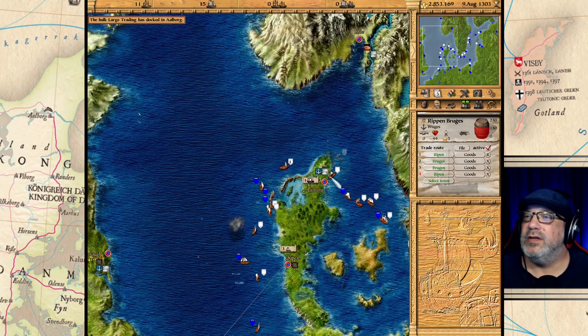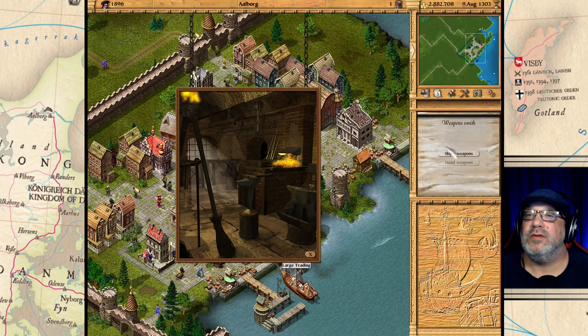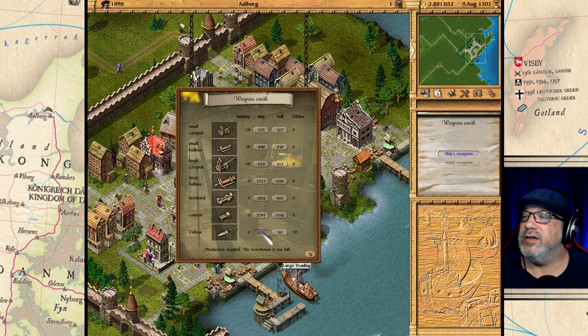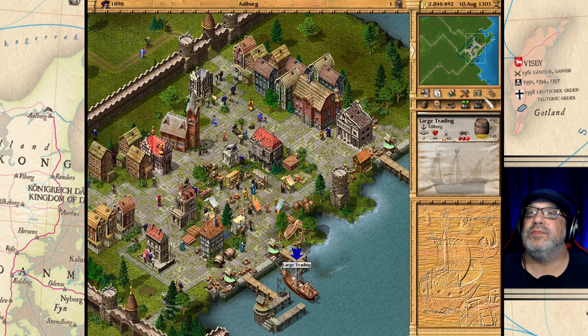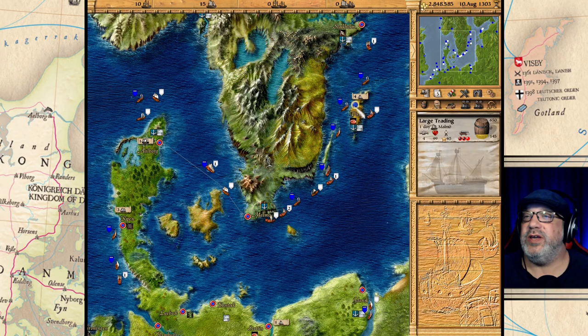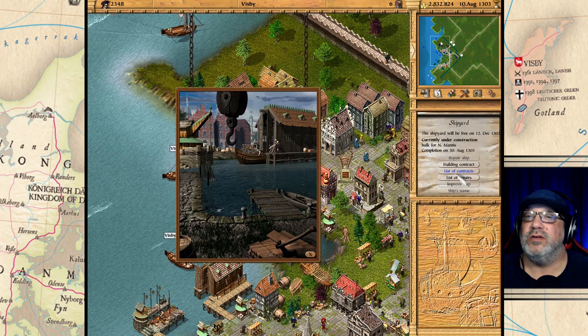Let's go to Alberg and see what kind of weapons they have — is there a weapon shop? Let's buy 30 of these here and move these weapons onto the ship. Then let's bring it down to Malmo next, then up to Visby. Hopefully our other hulk will be done soon — it's the 30th, so we have about 20 days left.